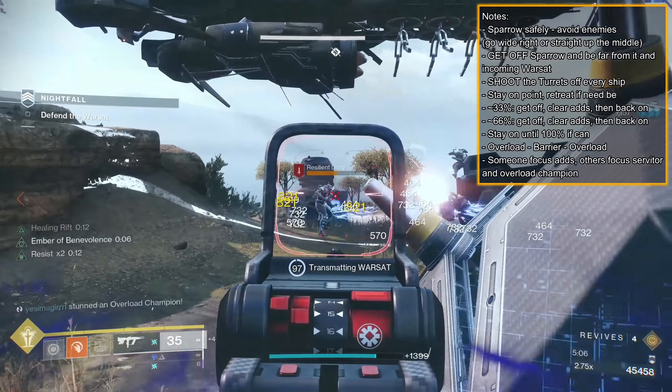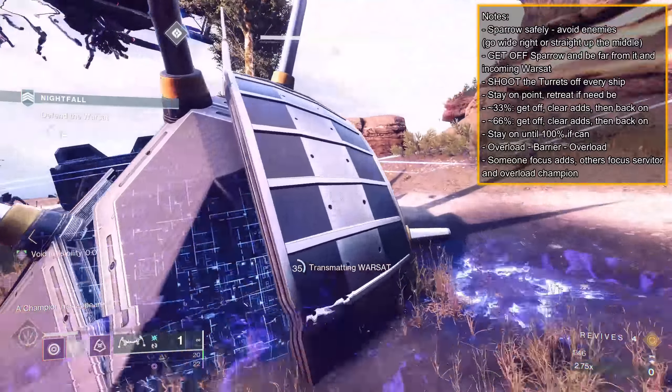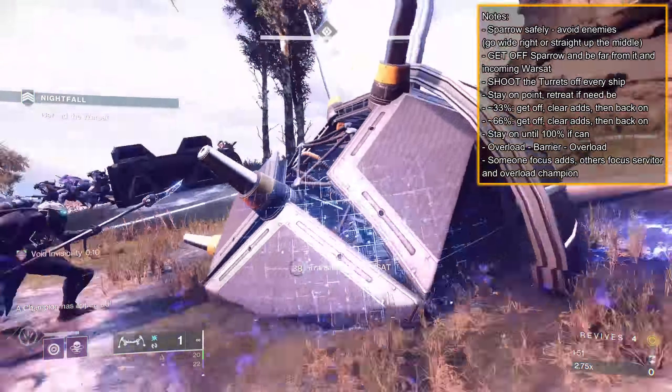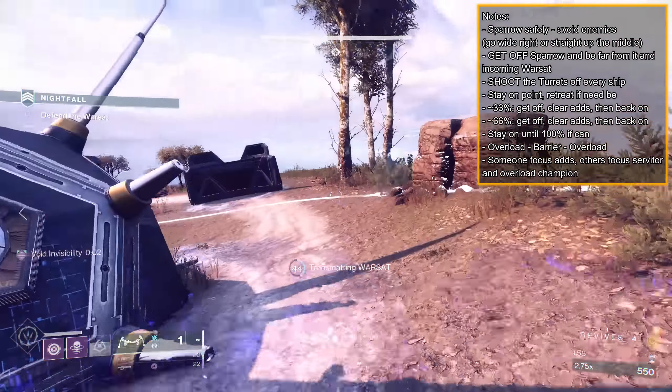After that, adds will despawn; collect ammo, then go inside the vault. For all this, if instead you had a Graviton Forfeit or Omnioculus Hunter, you could just stay in invis on point the whole time. Where's the fun in that? Just an option to be aware of.